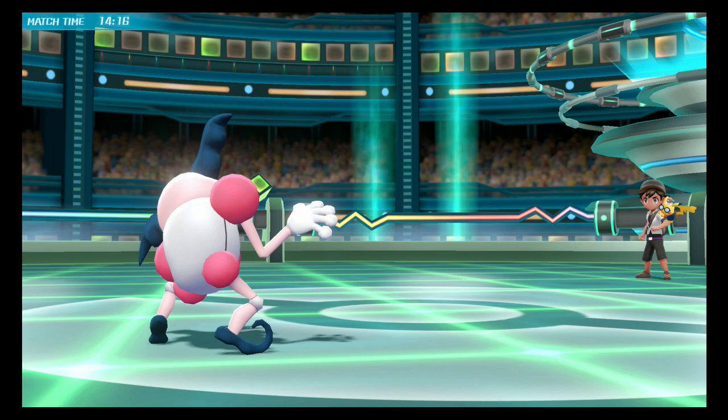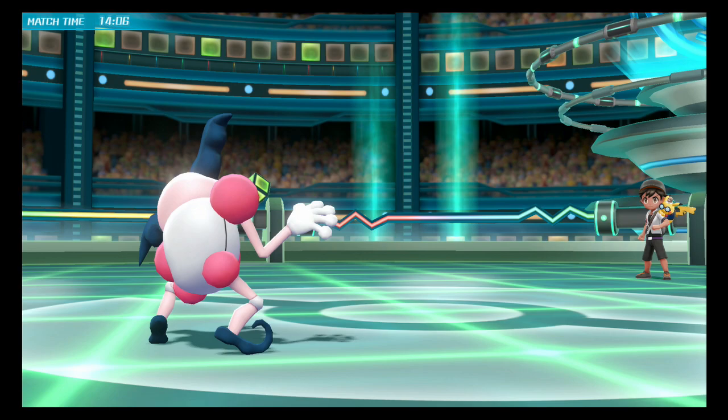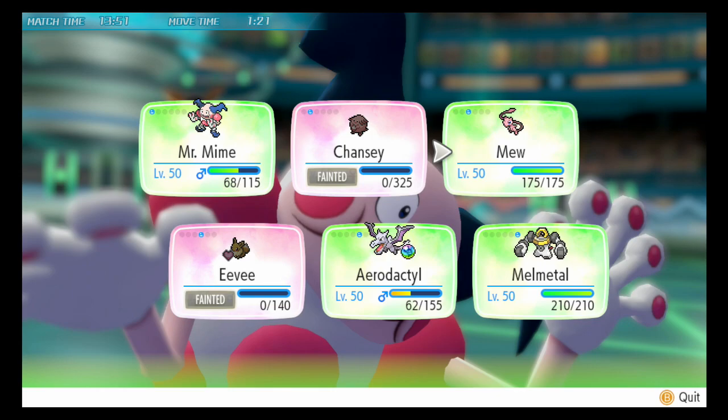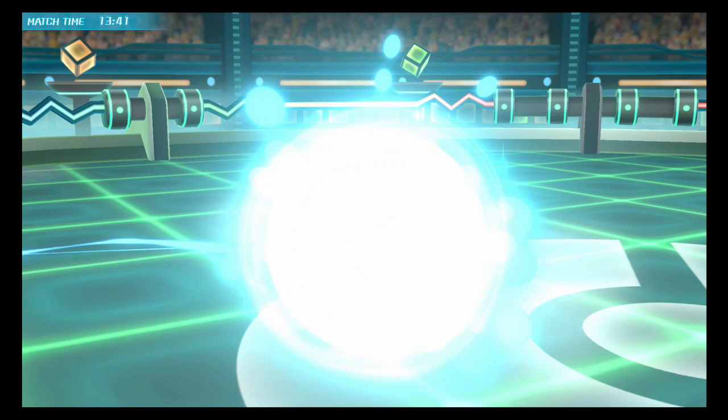Alright, so that means Venusaur, Blastoise, and Haunter are still in the game. I'm going to go into Blastoise. I don't want to go into Melmetal yet — I kind of need it for later. I'm gonna go into Mew instead. Mew can't really do too much, but I'm just going to try to weaken the Blastoise. We go into Mew here.